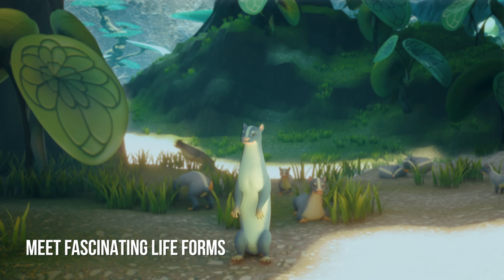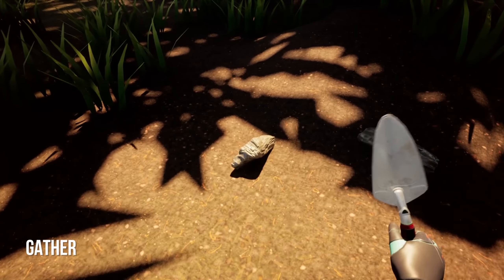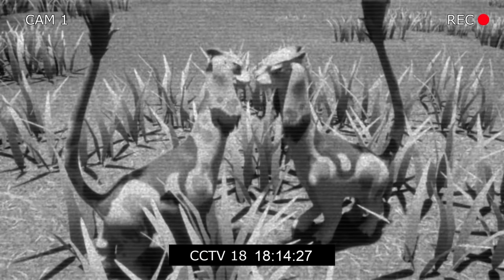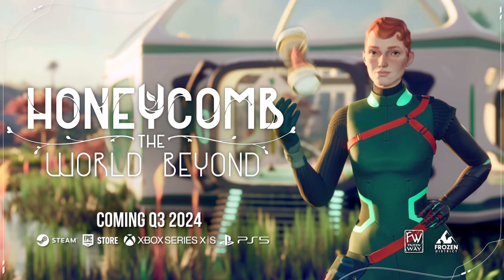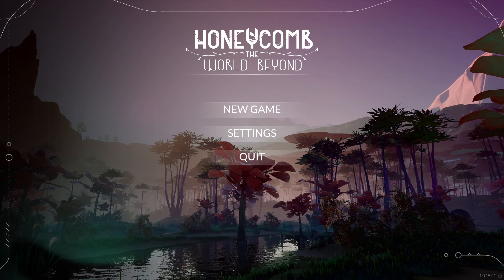On Steam it says Honeycomb: The World Beyond is a survival sandbox game set on an exuberant planet, Sota 7. Explore its vast world and face challenges on your bioengineering journey. Crossbreed plants or animals, gather resources, craft items, and conduct experiments in order to develop new species.